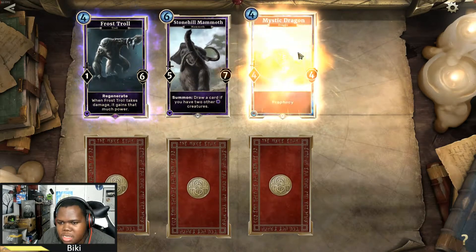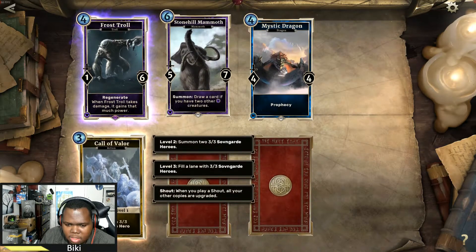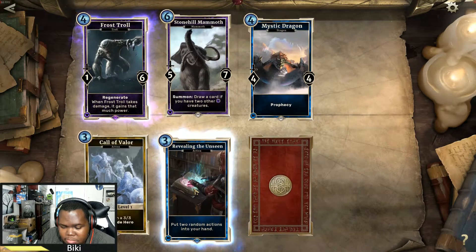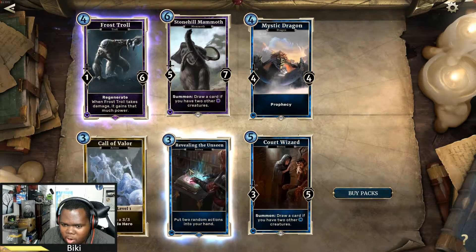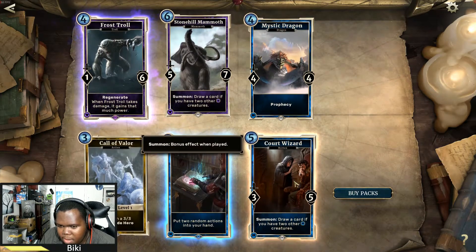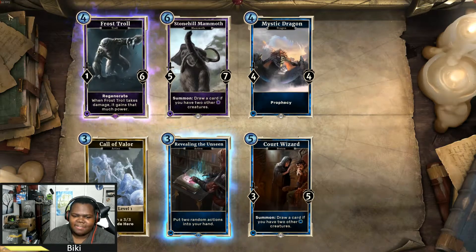Another mammoth. I want more Prophecy dragons — I want three of those. A shout: summon a three-three. Then a card that puts two random actions in your hand — it's going to get played; not sure at three cost though. I understand why it's three to balance it but it'll get played. Draw a card if you have two other creatures — it's at five cost so it'll do something, but I'm not sure I'll play it.